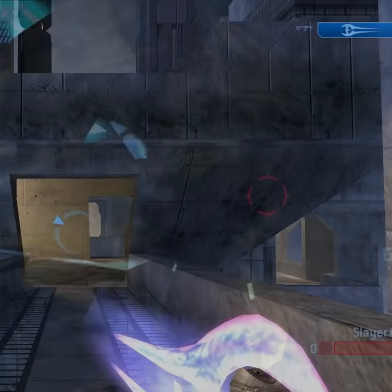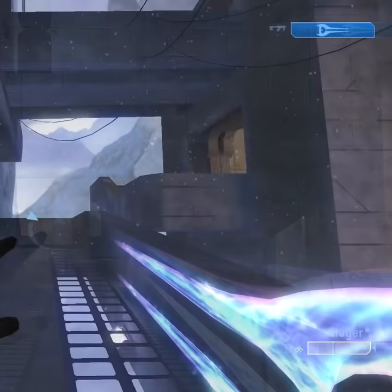Halo 2 allows the player to use the energy sword, and here we get a much better look at it. Halo 2's energy sword is blue with purple undertones, and you can see electrical energy crackling on it when the blade activates.